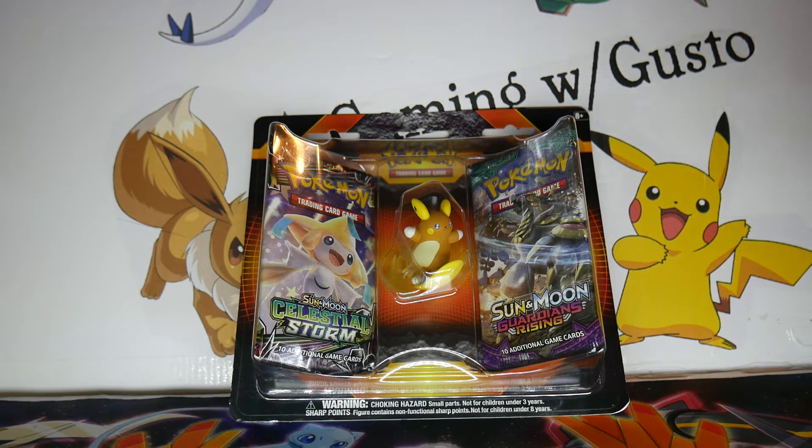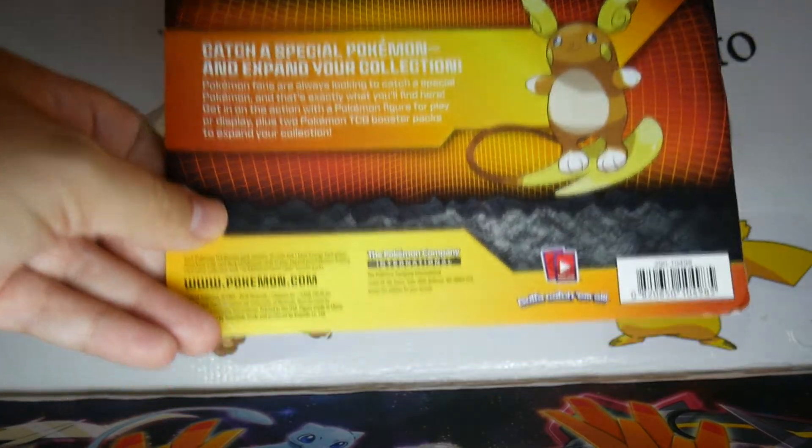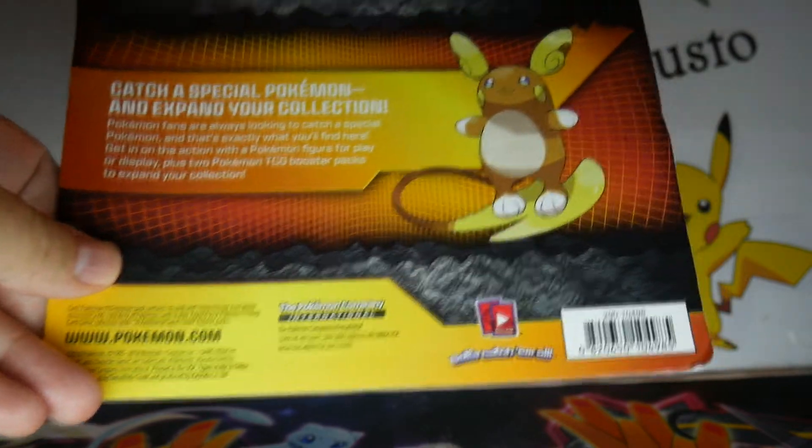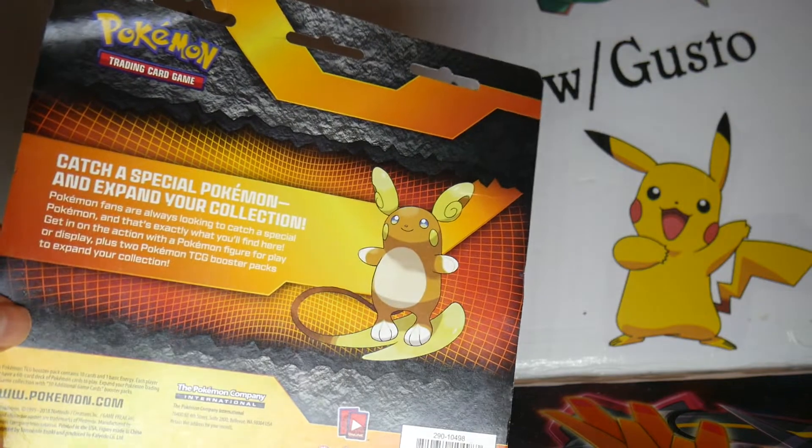They had a display up that had these packages. I knew someone that wanted to get the Alolan Raichu figure, and instead of buying just the figure, I figured this would be a good way to get that figure for them. I'm going to open them up right now. These packages are official Pokémon Company International, so they're not made by a third party.